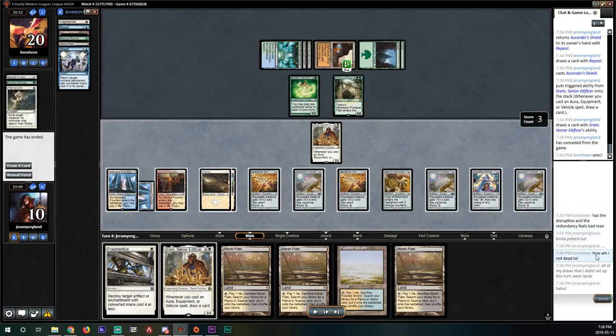I told Bon Sheen we scooped and he said 'how am I not dead?' — all of my draws were lands. I actually revealed my hand to him. We just drew absolute horseshit that game.